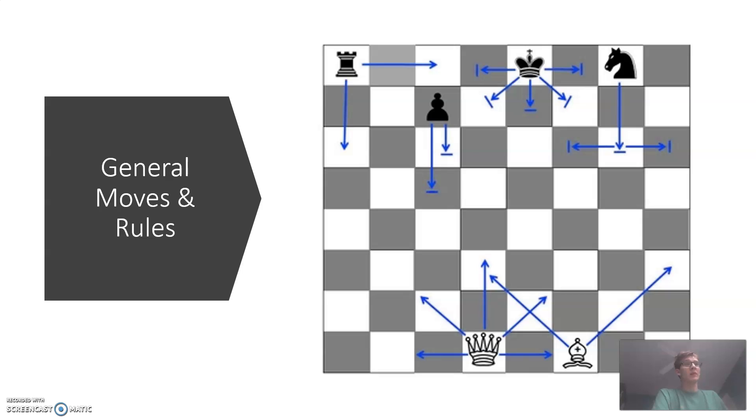Pawns can move one or two spaces, but we'll get to them a little later. Kings can move both horizontally, vertically, and diagonally, one space across the board. Rooks can move from one end of the board to the other, provided there are no pieces in the way. Queens can move in all directions at any time. And bishops can only move on the diagonal spaces, as almost all of this is indicated by the arrows.